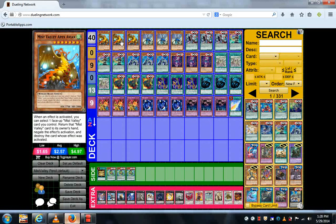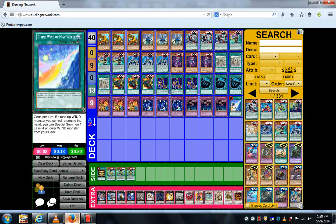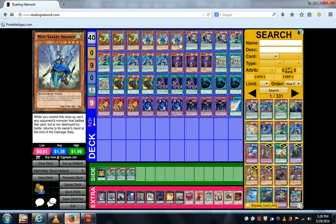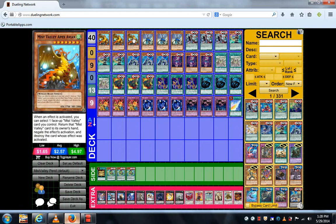Let's get to Pendulum Shokan. Miss Valley Apex Avion — because of its effect, it's a seven-star that can negate. I have Divine Wind of Miss Valley and Shrine of Miss Valley because they are Miss Valley cards, as well as Miss Valley Soldier and Miss Valley Apex Avion himself. They're all Miss Valley cards, so they can all be used to bounce to the hand to activate his effect. You cannot activate his effect multiple times on a chain — you can activate it once per chain.